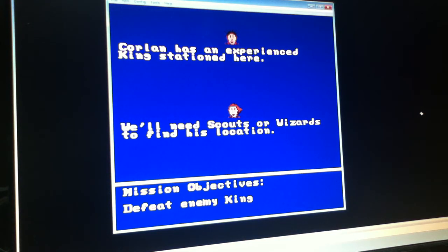Here we have the commander screen, which the commanders exchange dialogue on, and you're also given a mission objective for the level that you're on. In this case it's defeat enemy king, but that mission objective will give a little variety with defeating enemy kings, forming alliances, gathering resources, or finding hidden objects in the overworld.